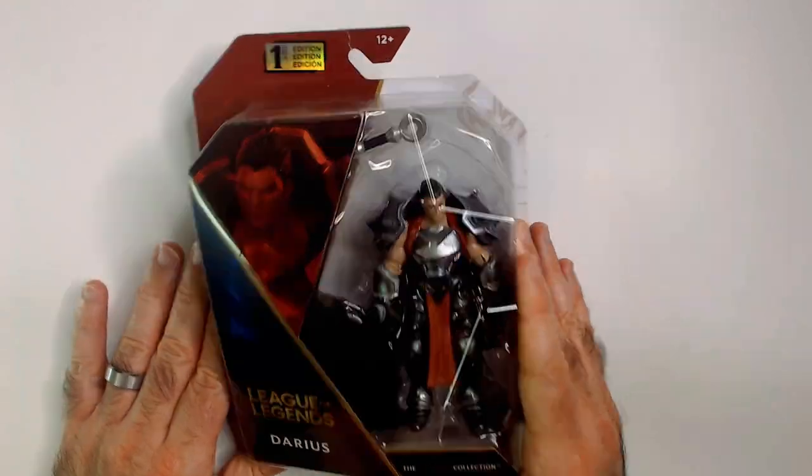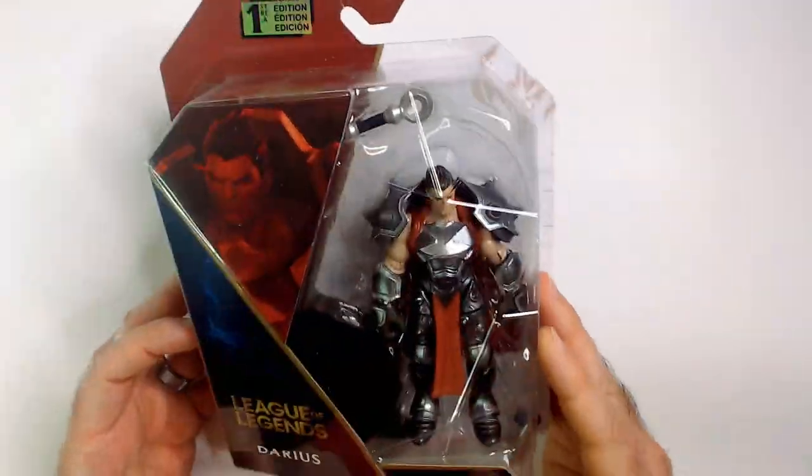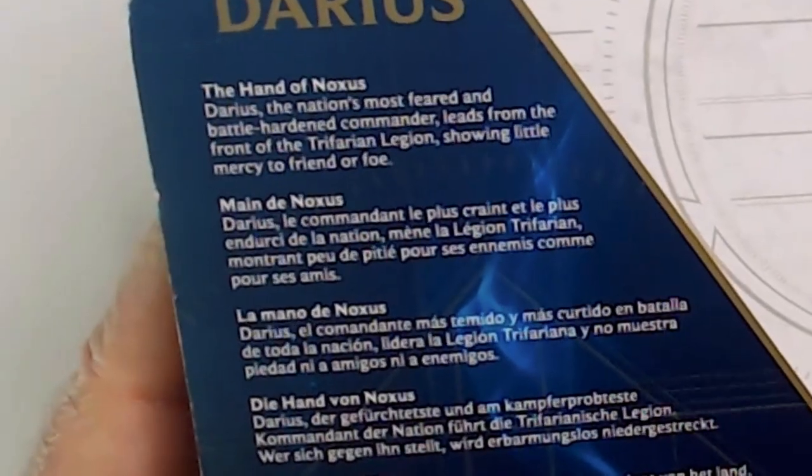Welcome back to Triple R. We have a League of Legends Darius here. I actually did use Darius when I played League of Legends. He's a pretty cool character. There's this axe that can snag people — the Hand of Noxus.